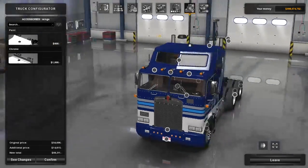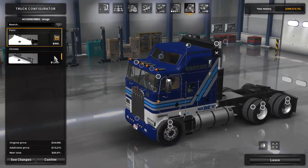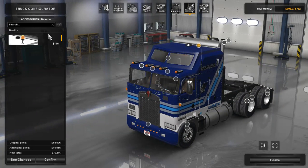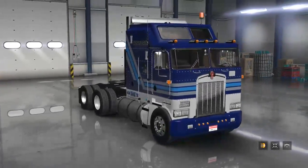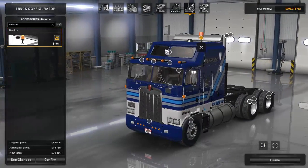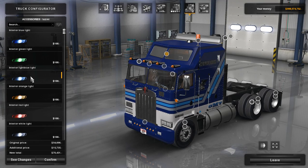These two options are for the wings — you can have a painted wing or a chrome wing. Over here we have a beacon — a bonfire beacon which is actually pretty unique. I'll turn the light on so you can see it. It's just a single little beacon on a stand — pretty cool. We'll leave that on. Down here we have interior light options: blue, green, light blue, orange, red, white, and yellow. I'll go with blue since we have a blue skin on the truck.